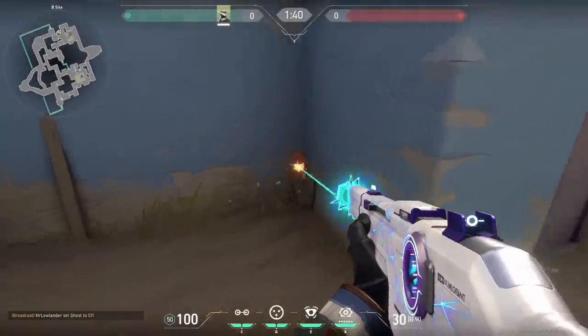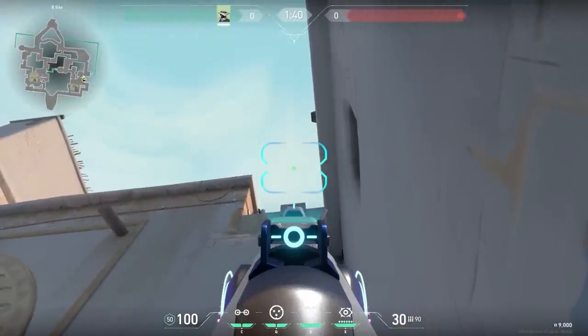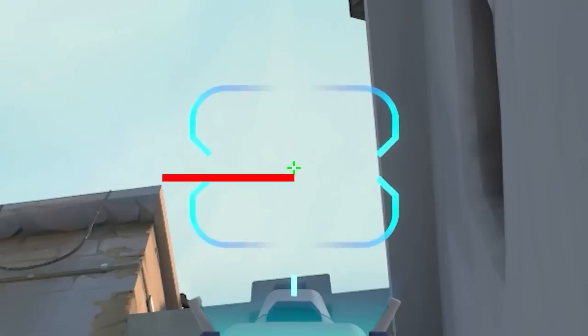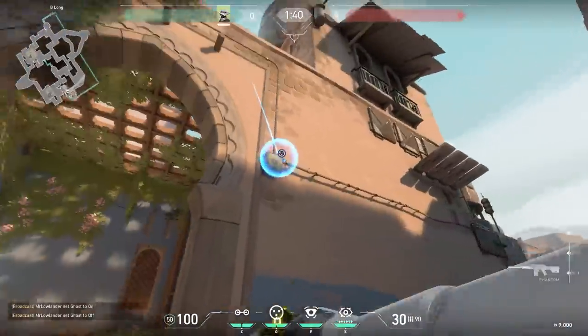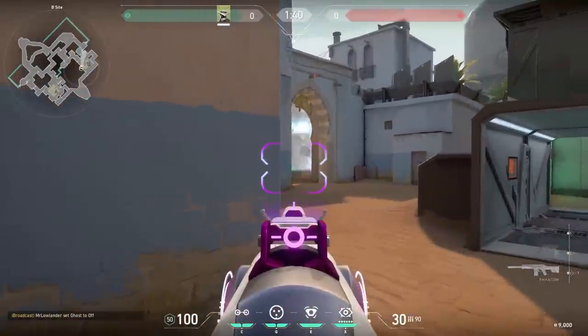While we're talking about one-ways, let's do one more — this one is for Cypher. Go to this corner, aim at the dark bricks, and aim up until you match with the top of the roof. When you throw your cage it will land on this small spot and you'll create a little one-way. Just be careful — don't stand too close; stand as far away as possible, otherwise the enemies will be able to see you.